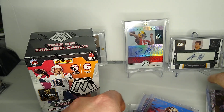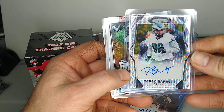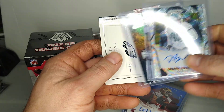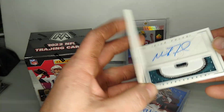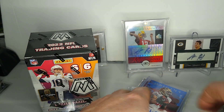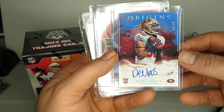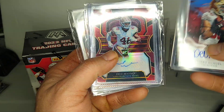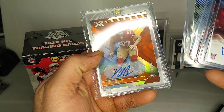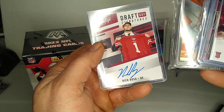Eagles versus 49ers and then Bengals against the Chiefs. I don't have too much cool for the Eagles except for two Derek Barnett rookie autographs, and not really currently on the Eagles but a cool Nickels booklet. For the 49ers, I had a few cooler cards — Debo blue ink on-card auto, Fred Warner Select auto, Dre Greenlaw had a pretty good game, Nick Bosa out of 15, and a Nick Bosa Prestige on-card auto.